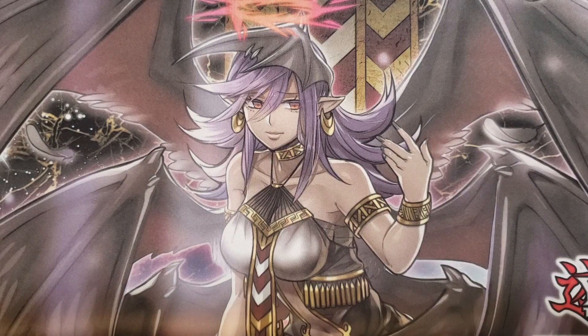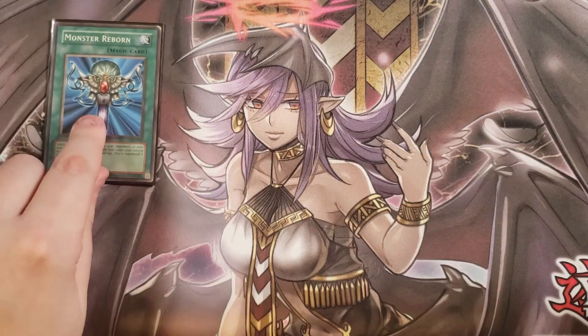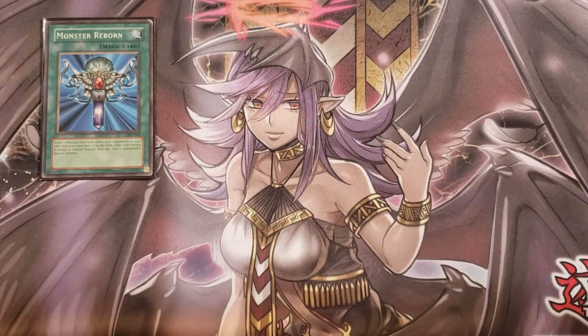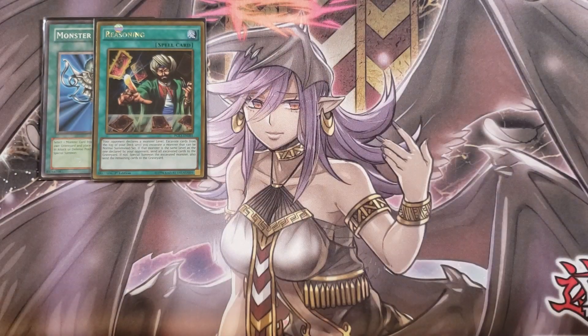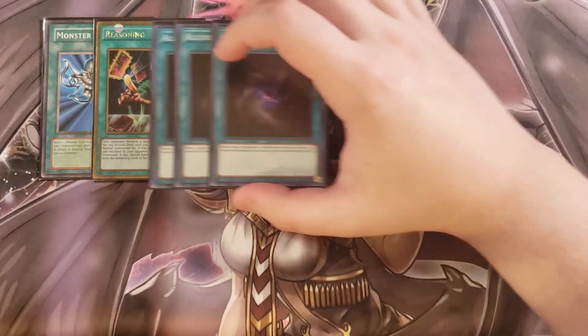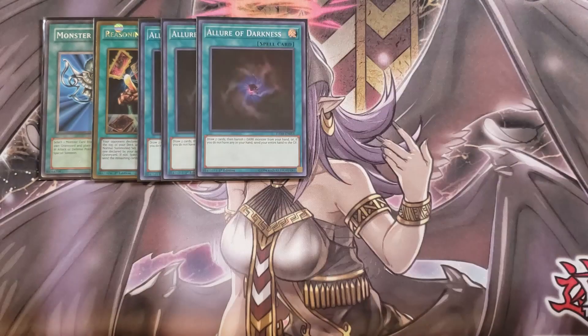So for the spells, we're playing a single copy of Monster Reborn — you already effectively play like six to seven copies counting Superbia, so having an extra Monster Reborn is nice. We play a single copy of Reasoning because all of your Dark Lords have different levels, making it really easy to get a free special summon off this card. We play three copies of Allure of Darkness, which is just really nice to help you get draws in this deck.